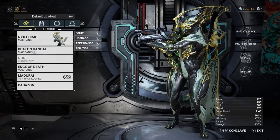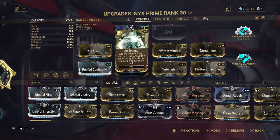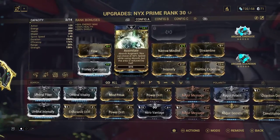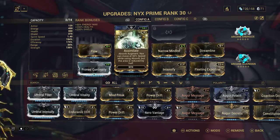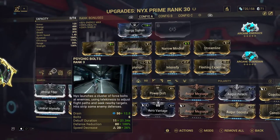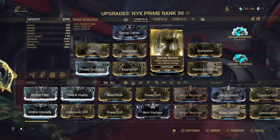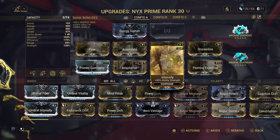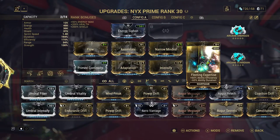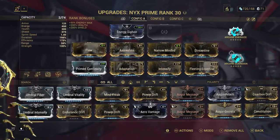On top of that, here's the build: Energy Siphon, Flow, Assimilate — this is the game changer, so you can use your ultimate and instead of staying still you can be walking like the Terminator. Then Remapped for ability duration, Streamline, Prime Continuity, Adaptation, Intensify, Fleeting Expertise, and of course the arcanes: Arcane Energize and Arcane Guardian.